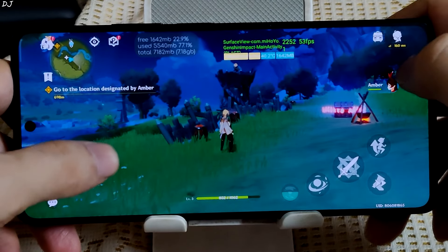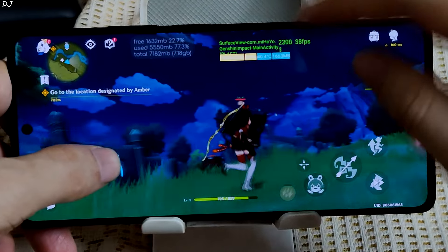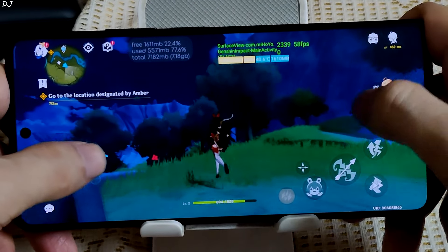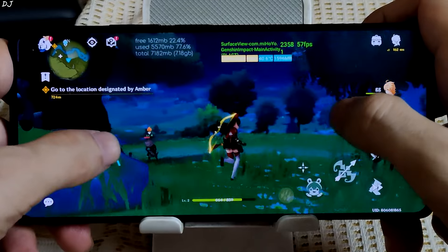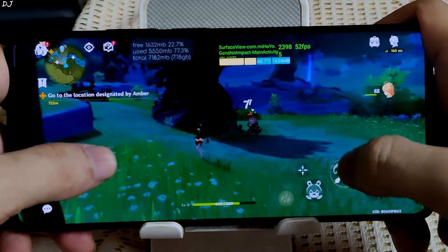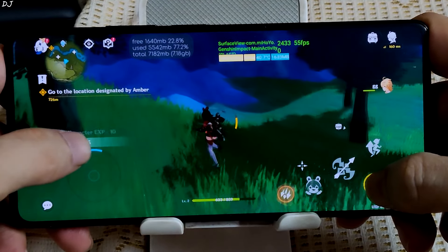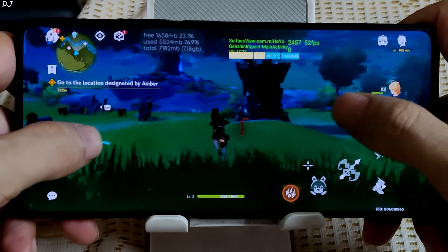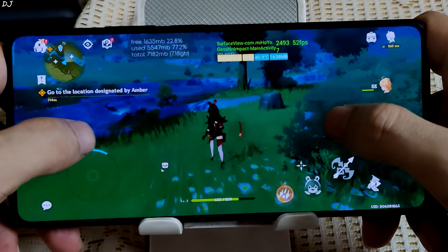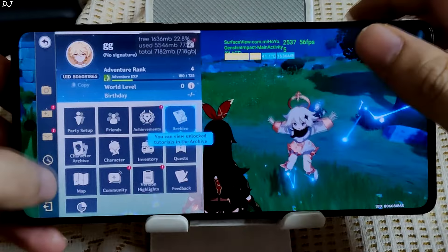Aether is on an outpost. I'll switch to Amber and use her ranged attack. Temperature is increasing — around 40 degrees Celsius, nothing extreme. To keep temperatures in check, just run the game using the low preset. Capping the FPS to 30 will also help — entirely up to you. Free RAM is around 1.6 GB. I've now capped the FPS to 45.